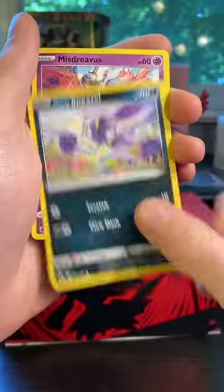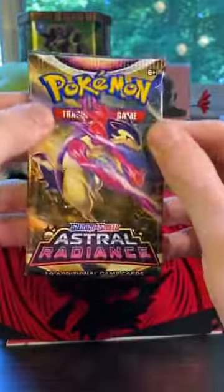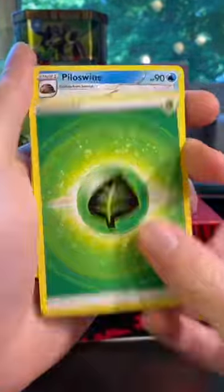Let's see here, pack number two. Give us something good here, baby. No V-Max card, but a Typhlosion — that's pretty cool. And that's also on the front of this pack, so hopefully that's a good sign, maybe.